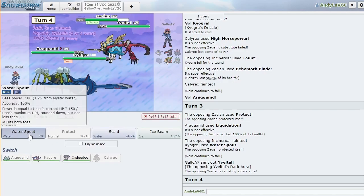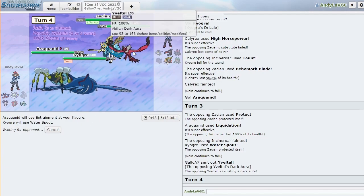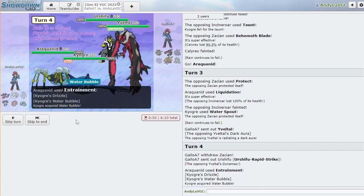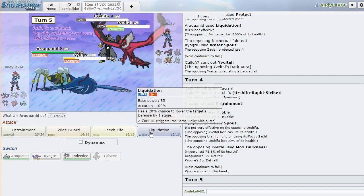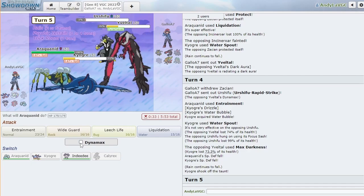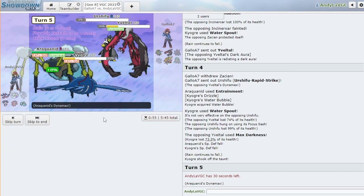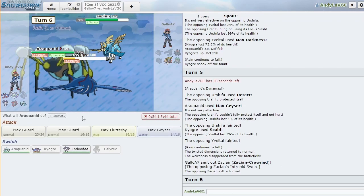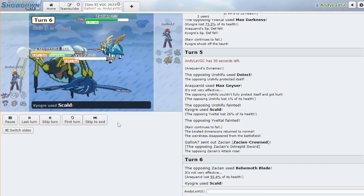Let's see how much this does — this Yveltal is about to Dynamax in front of me. I feel like we're gonna do a disgusting amount of damage. They have to be running like no speed on their belt to underspeed us, which is possible. Oh no, you're in trouble. I'm going to max here and just go for Scald. Is it AV? It is AV — we should KO, I hope. Oh yeah! GGs man, big GGs. It goes down to the Scald — absolutely.